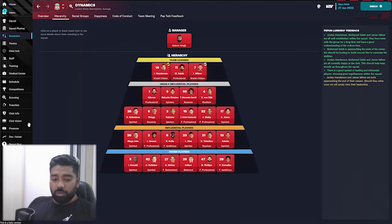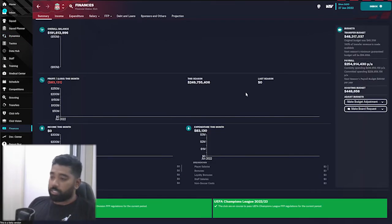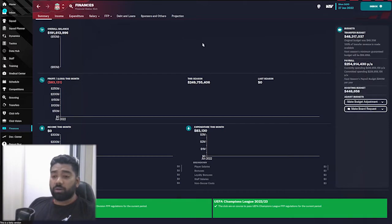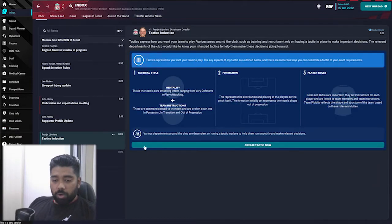Let's look at the finances. We have a transfer budget of £48 million, which is quite good. If I can sell Naby Keïta, Oxlade-Chamberlain, or someone similar, we'll be able to do some solid business this window. We also have around £15 million of payroll budget remaining.